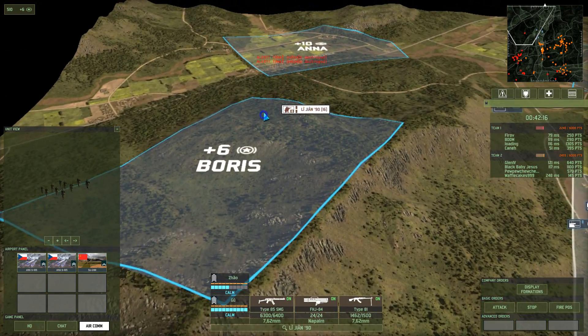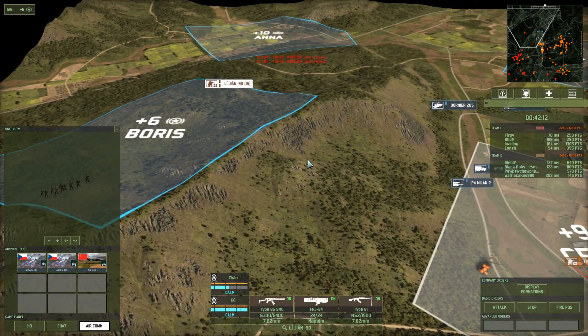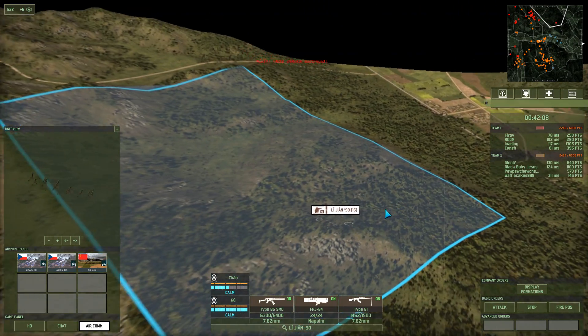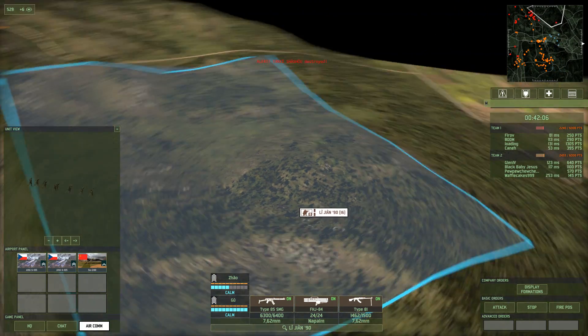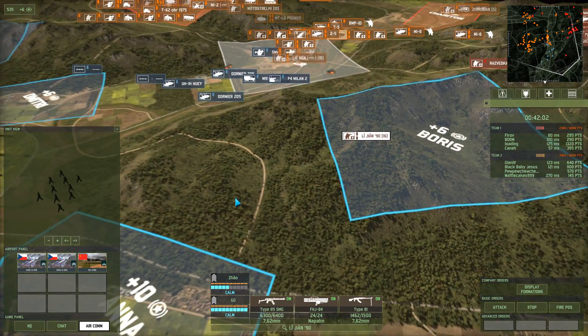I'm of the impression that they have a sniper team somewhere on this outpost, because they were able to pick off my command team really rather fast. It looks like they were able to nick down these Lijian people without making a significant noise.